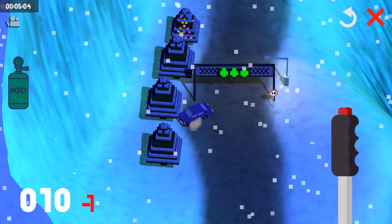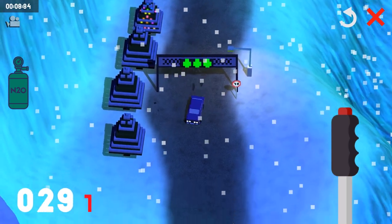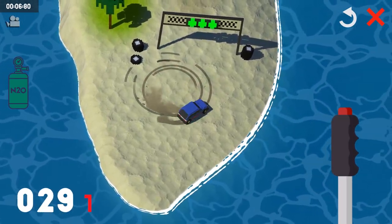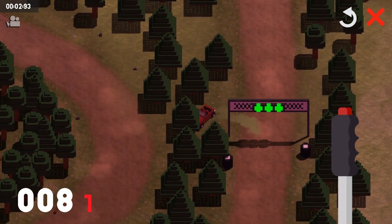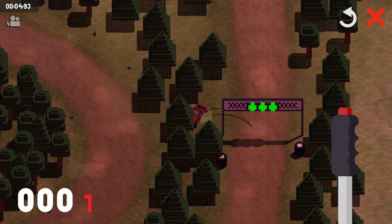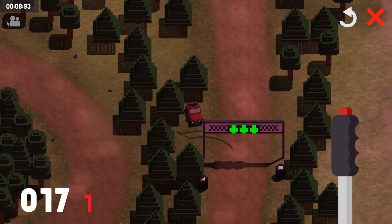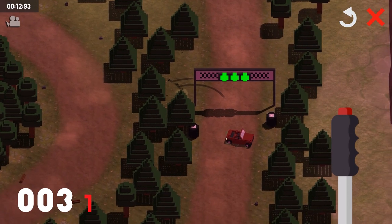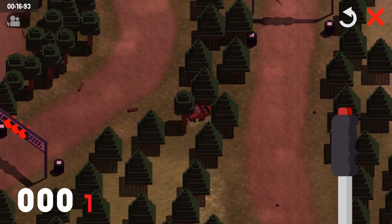It doesn't help that a few technical problems prevent the action from playing out exactly how you planned. I found that sometimes the cars would completely ignore the path that I drew and just go rogue, which usually meant doing donuts or ramming straight into trees. The game would work perfectly one moment, but every time I retried the race without drawing a new line, the car would simply ignore my wishes and do its own thing. That was easy enough to work around, but the developer will definitely need to fix this bug.